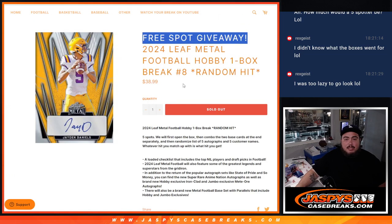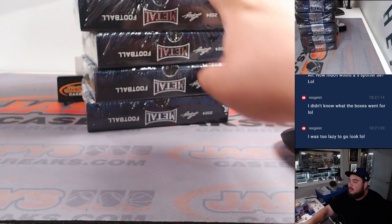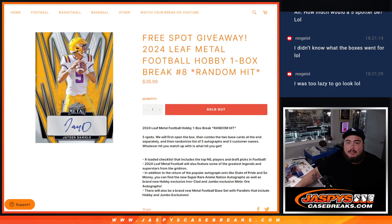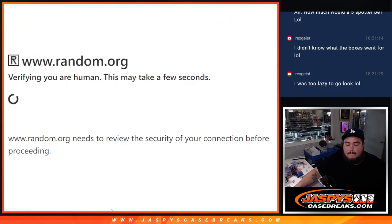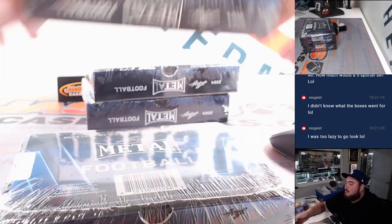Before we do the randomizer for the names and hits, we need to see which hits we got. Here are the boxes — one, two, three, four, five. Let's generate a number one through five. We got a three, so we'll do the third box.